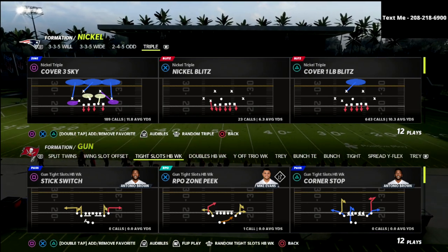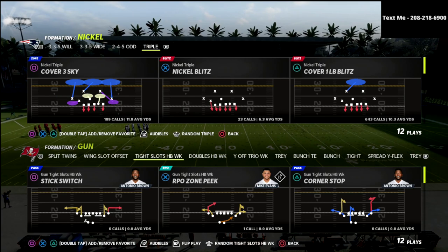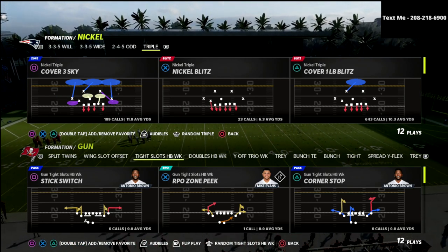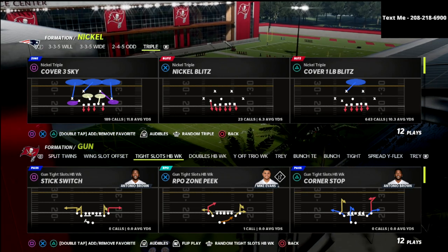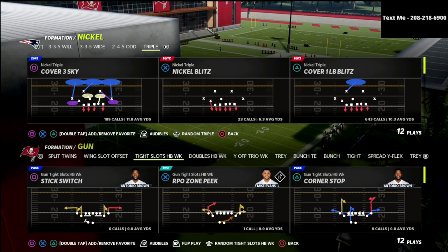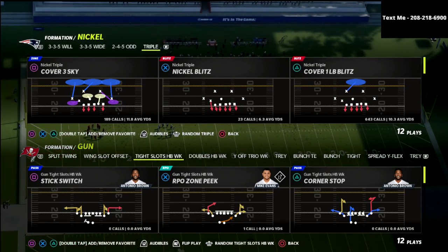In this video I'm going to show you a fun little blitz that you can utilize against trip sets — whether it be trips tight end, gun trips, gun tray, or gun tray open. It's a really good blitz whenever the tight end is not able to pick up pressure from the three wide receiver side.